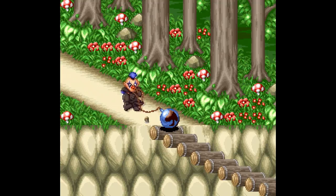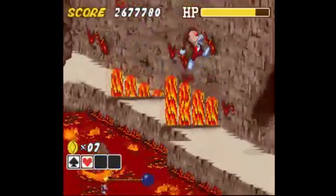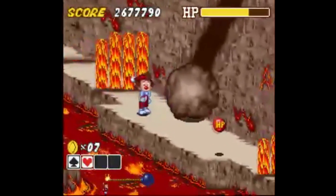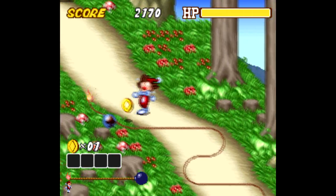It goes like this: Blackjack sets up a bomb and rolls a needlessly and egregiously long fuse to light it. Kid Clown has to race down in this isometric viewpoint to prevent it from going off, all while dodging rolling logs, spikes, cannonballs, and various other enemies and obstacles.